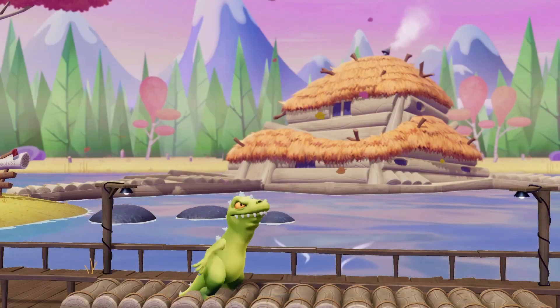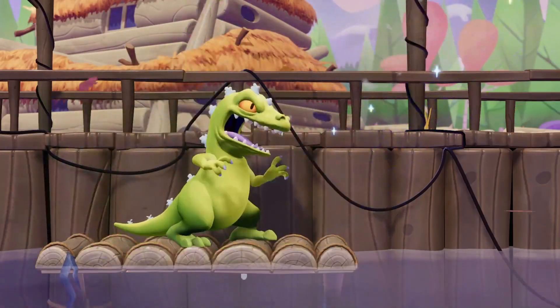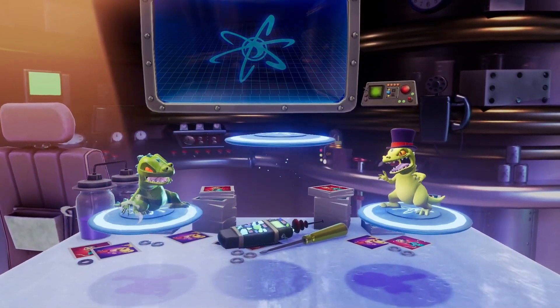Reptar's up special, Jurassic Slam, leaps high into the air before falling back down to crush any enemies underneath him. You can also make Reptar fall sooner if you press down on the control stick.